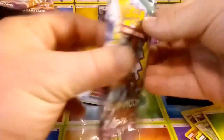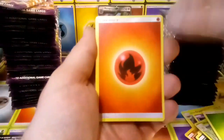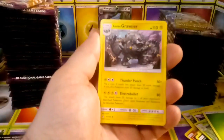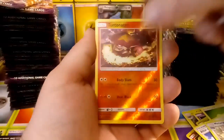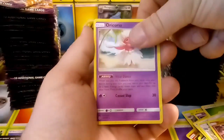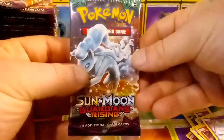My daughter loves Pokémon — leave a comment if you also love Pokémon. They're super cool. Fire Energy, Alolan Graveler, Altar of the Sun, a Metang, Turtonator, Oricorio — oh, the Oricorio is the rare, yeah, we knew that.